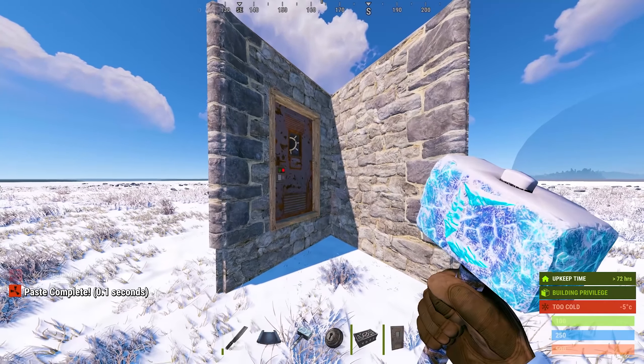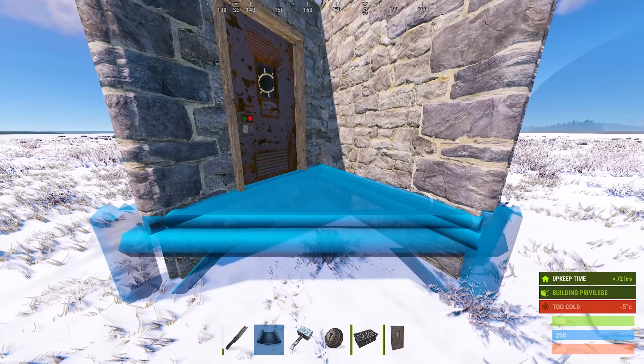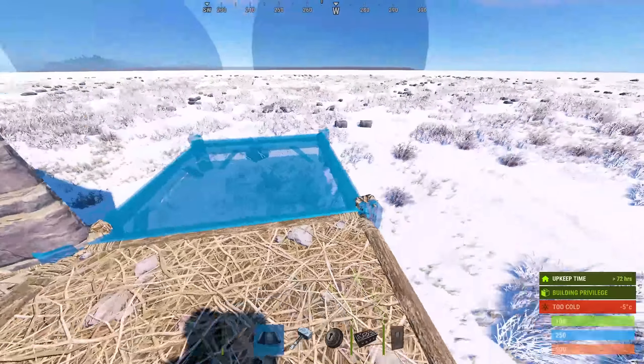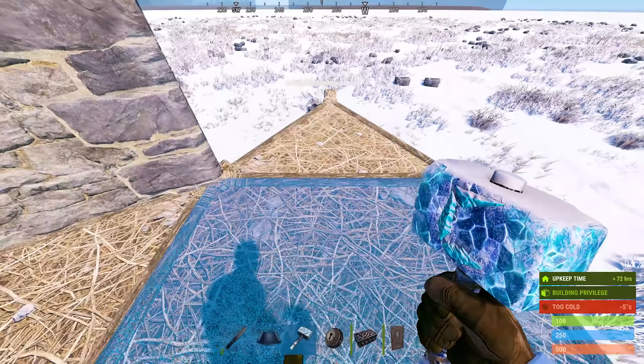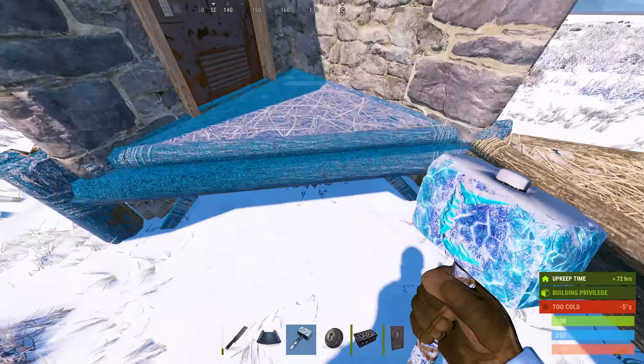To start phase two of the Aperta V2 build, we will add a triangle twig foundation here, followed by a square foundation here. Off the left side of the square, we will add a triangle foundation. This will serve as the first of the 17 triangles that we use to build our offset bunker. Now we can remove these two foundations.